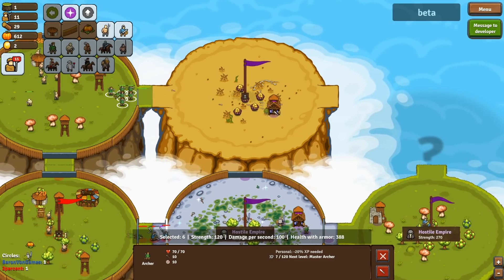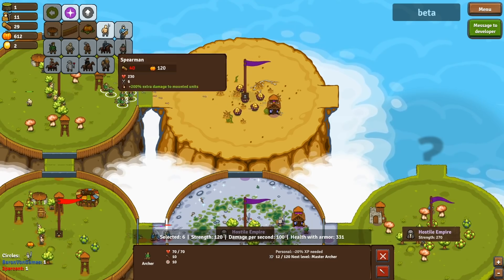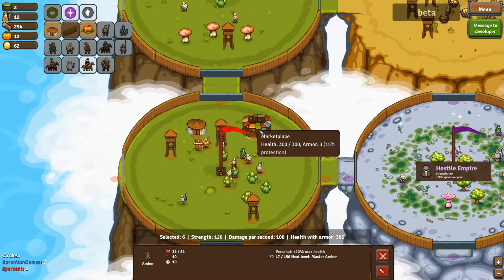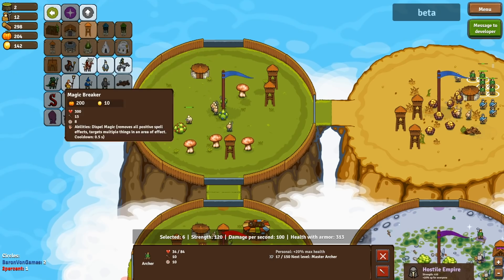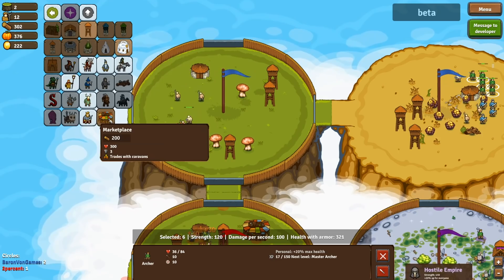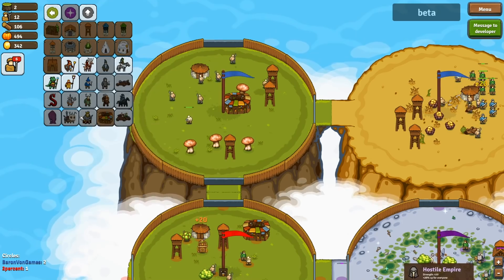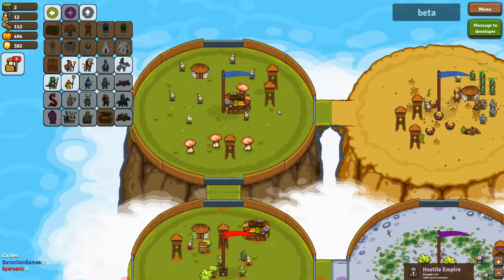We're gonna target down this building. If we had a catapult or some siege equipment it would do well. Once we take this out, let's send in some guards. My friend has a marketplace — advanced units and buildings. Oh my gosh, this is totally new to me: wizard scholars, wolf riders, traits with caravans. I want a caravan! There's kraken heads, all sorts of crazy things.